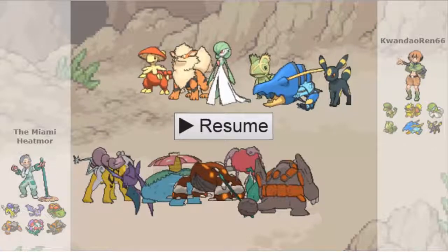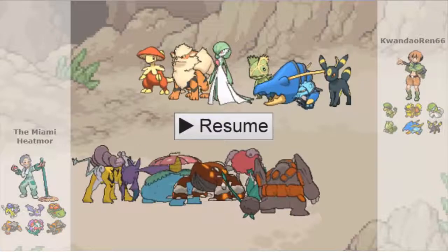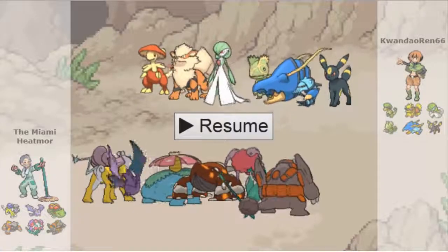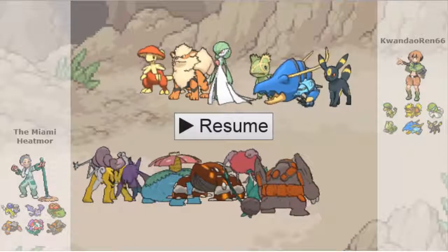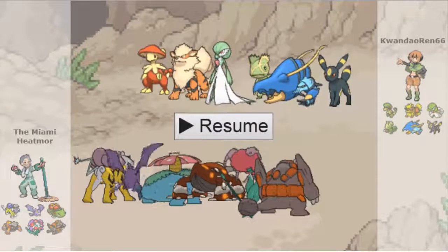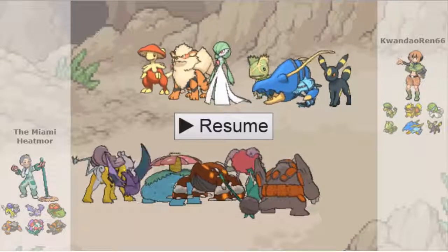So this is our second battle. The first battle Adam was able to get a 4-0 victory, which put him at 1-0 with a plus 4 differential. This battle is against Kwandao Ren 66, also known as Elo. If you guys don't know who Elo is, he is a fantastic battler, a great dude, has great Pokemon content, so please go check him out. I will link his channel in the description below.